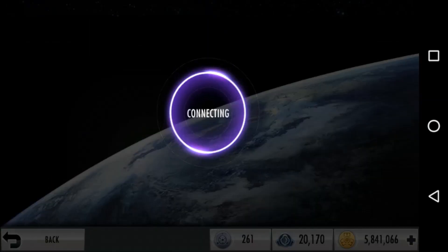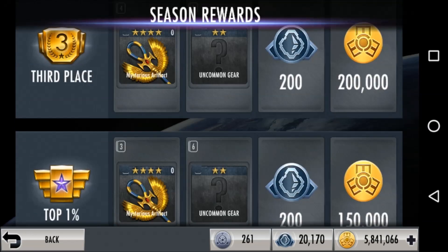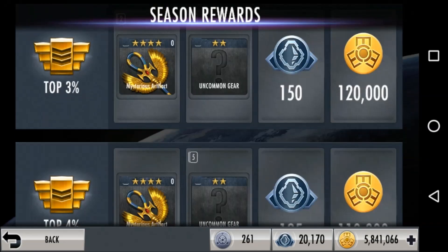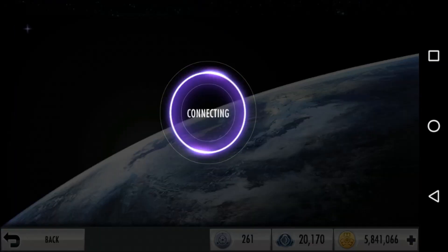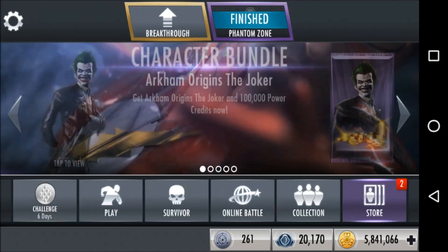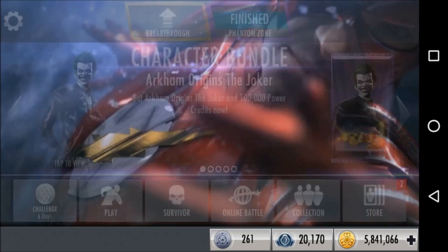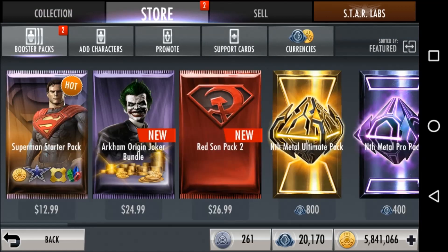Other glitches that are not working right now: getting repeated past multiplayer season rewards, getting early multiplayer season rewards, and getting through the Phantom Zone quickly — there's no way to do any of those right now. People sometimes report getting the season reward early at the beginning of the season when not ranked, but it's not exploitable and can actually create issues for you — it's not a positive glitch.